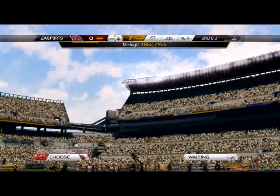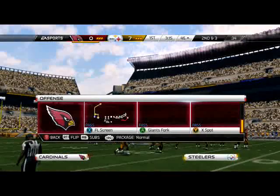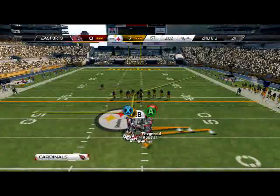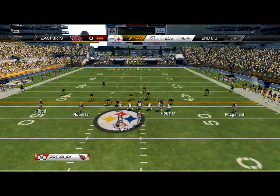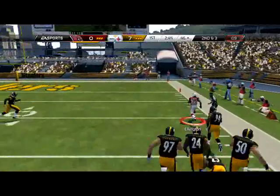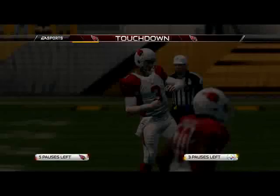I like to play dumb on my first drive — just throw some basic stuff, a basic run, a basic screen. And the idea is to fill out what he's running defensively so that I can better attack him later on in the game. This screen is something I've been adding to the playbook lately — motion him out and then motion him back, and you get that nice blocking out of the FL screen out of the Shotgun Doubles Weak. He's sprung two screens on him: the first one went for seven, and the second one went for the house.